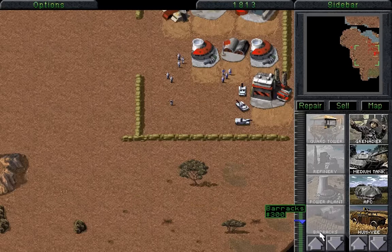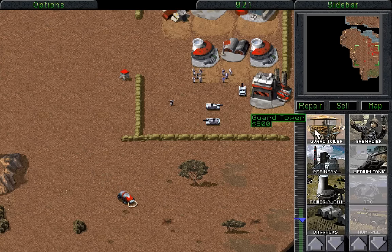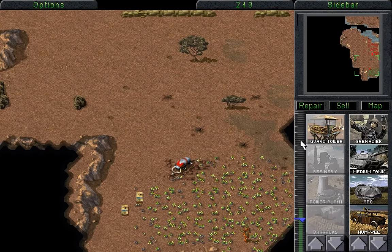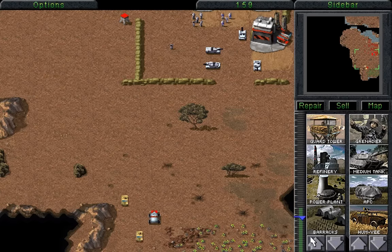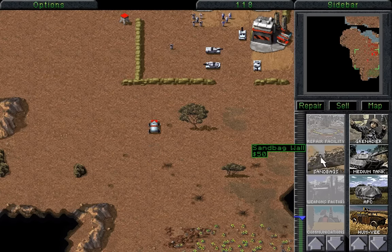Also, the Guard Towers up the top — I always forget the Guard Towers up the top. Let's build another medium tank, shall we? A GDI attack is inevitably going to happen soon, and we're going to have to be ready for it. Also, I really think now we should build an alternate entrance for the harvester, so that we don't have to constantly go through the entrance over there and get attacked by those Humvees.